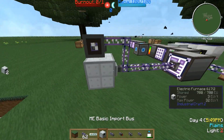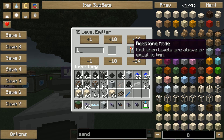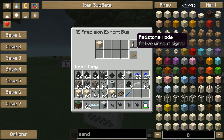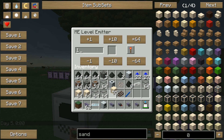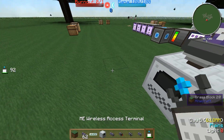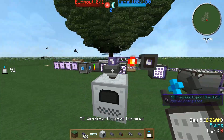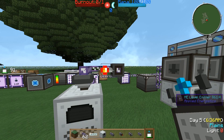We need the ME level emitter. Click it on your export bus and connect it to your system. It works with a redstone signal: when a certain item reaches a certain amount, the redstone signal turns on or off. You also have to configure the precision export bus to react to the redstone signal. Then set the level emitter to monitor glass and emit a redstone signal when glass reaches two stacks, which will disable the export bus.